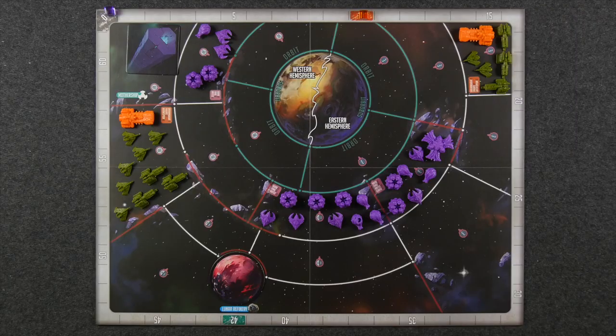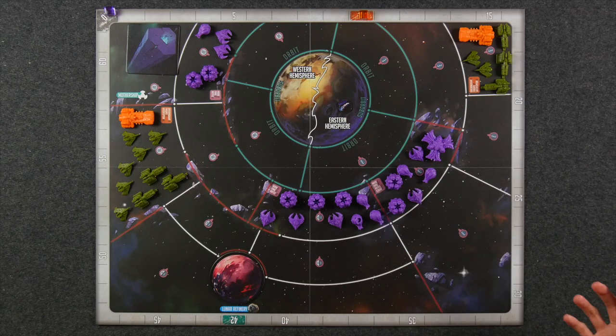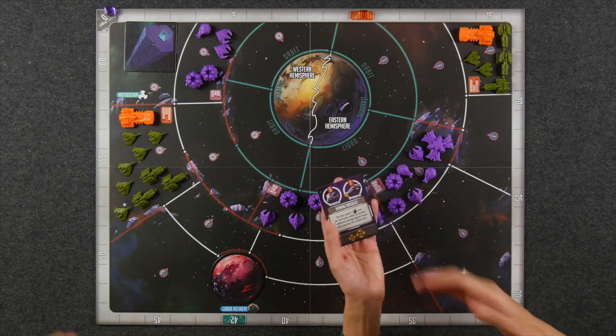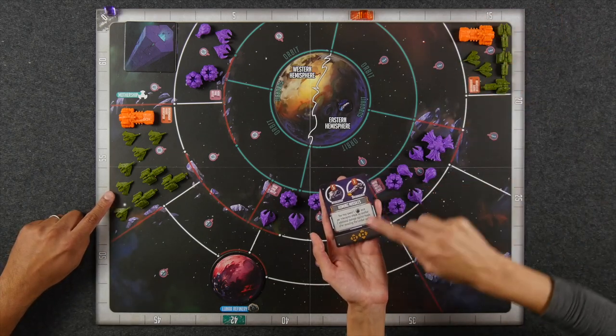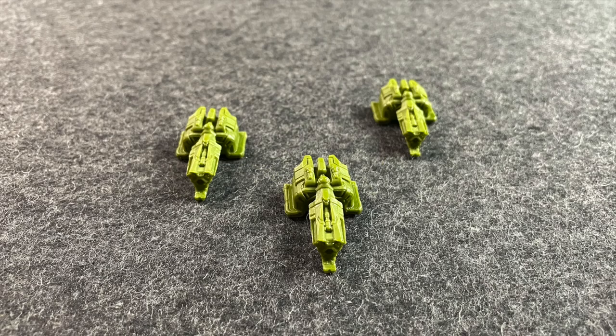Human armada player, you'll be taking the second turn of the game right after the alien principal player. Since the principal player's turn will likely not affect you, you can start thinking about your turn right at the start of the game. As the armada, your main focus will be on transporting scientists to safety and destroying alien meld units — all the purple pieces on the board including their mothership. Some of your components include your armada player board, a deck of tactics cards, as well as three different types of ships: interceptors, frigates, and dreadnoughts.